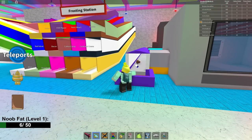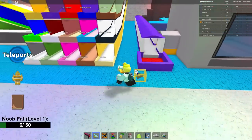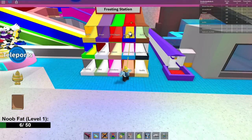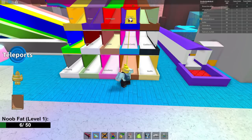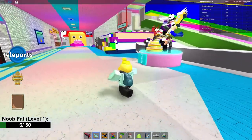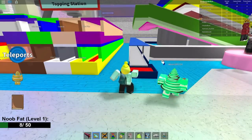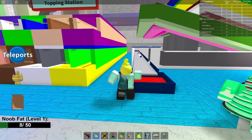Eventually it will come back out. And here is the important step — you have to go with the new neon topper. So at the frosting stage you go with the neon type which is new. Put it in there and then wait for it to come out the other side. There it is — it's a neon cake.